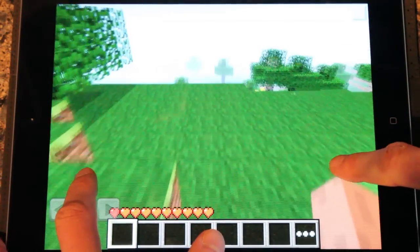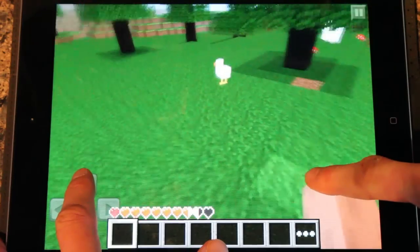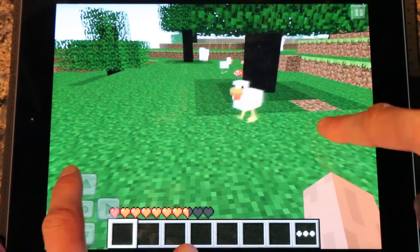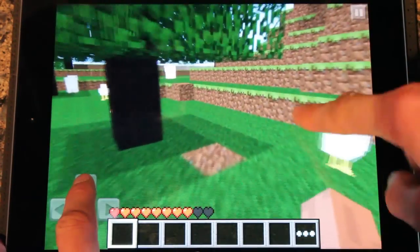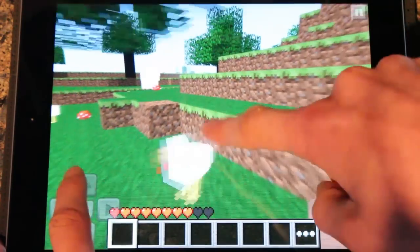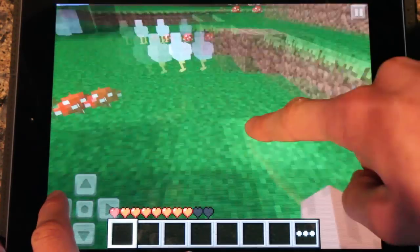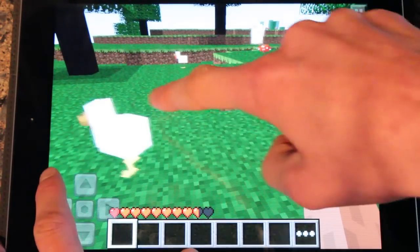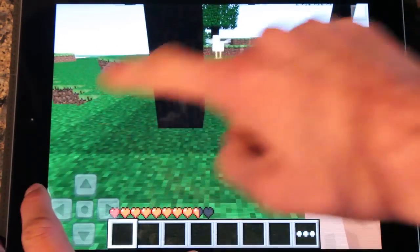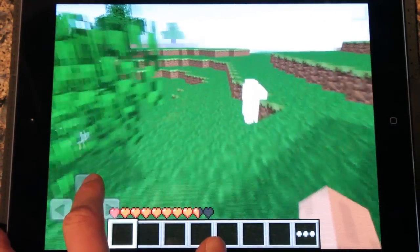So we'll just skip ahead and try and find some chickens. There's one there right there - there's our chickens. Let's try and kill one. Stop running away. If I had a sword - it's really difficult to do. You get the idea - they will drop chicken, so that's all good.